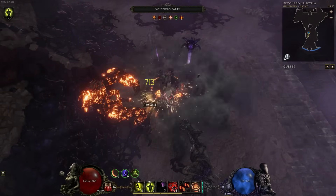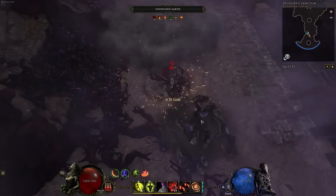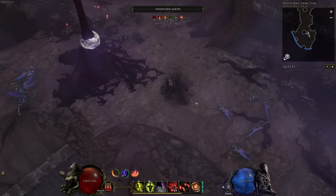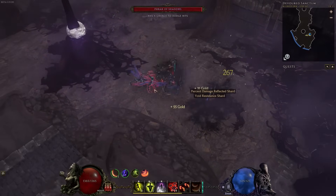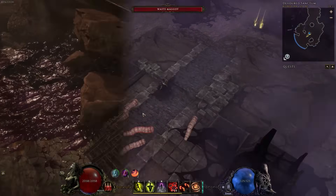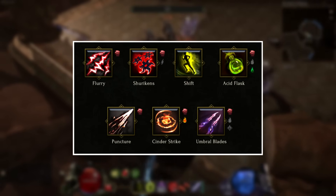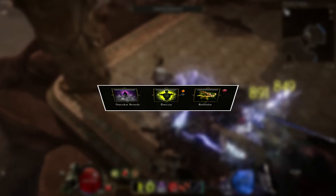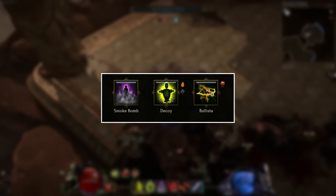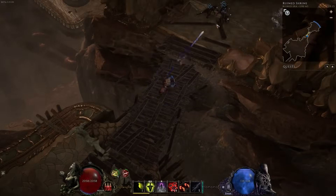The three mastery classes available for the Rogue are Blade Dancer, Marksman, and Falconer. The Blade Dancer is your standard melee rogue class that primarily uses daggers. Marksman is your bow class. Falconer summons a falcon with various options for buffing minion damage. Within the base Rogue tree you have a selection of melee, ranged, utility, and minion skills.